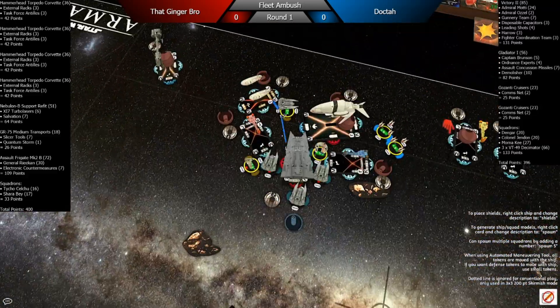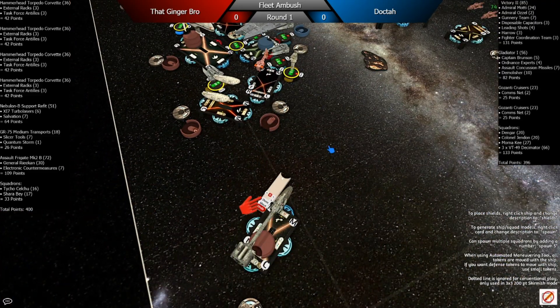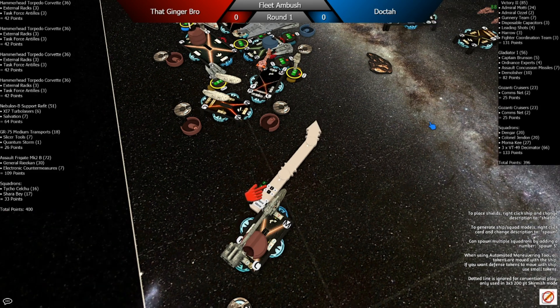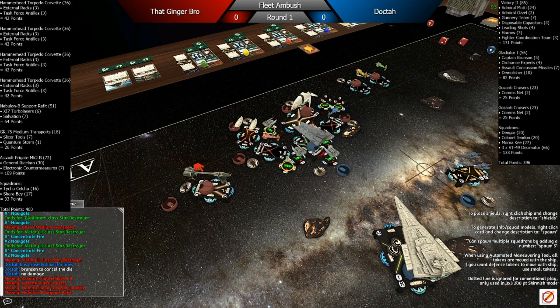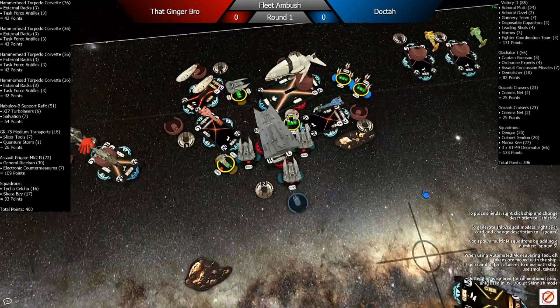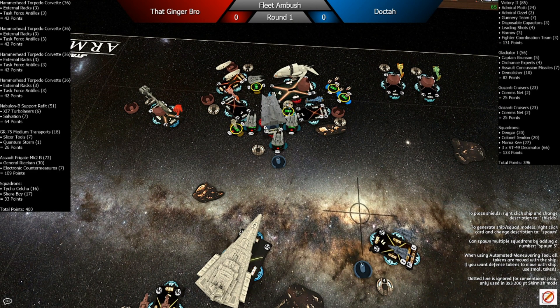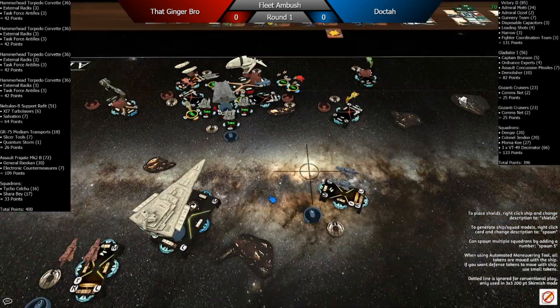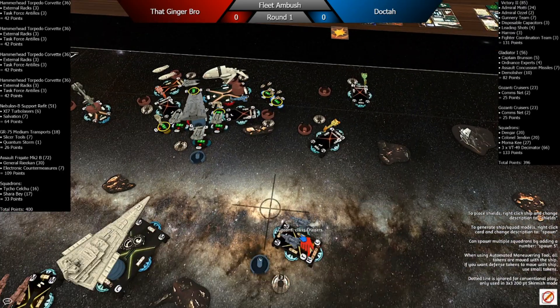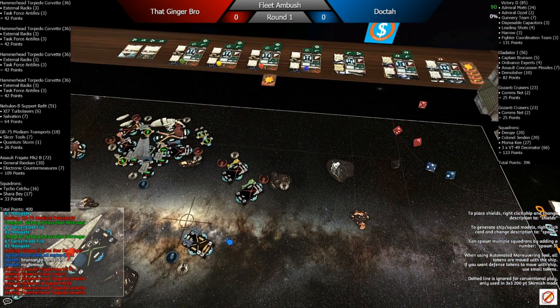I probably would have gone with a pair. It was obstructed because he went with the Hammerhead first. He parks it here with a NAV, takes a token. I would have slowed down and started turning in more to deal with the Demolisher at least — throwing two to three red instead of zero out of the side. But I think he just missed the arc there.